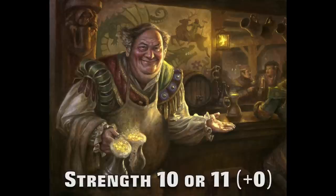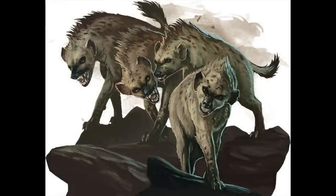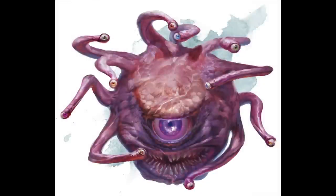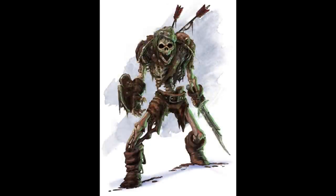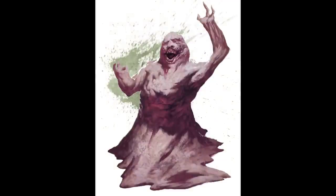At a strength score of 10 or 11 comes the plus 0 modifier — it's not bad, it's not good, it's just flat. Creatures here are Deer, Hyena, and Seal. Generic NPCs like Commoner, Bandit, Priest, and Scout. The Gauth and the Beholder have plus 0 strength, if you can believe that. Dryads, Basic Drow, Kinkoo, and Merfolk have it, as do Medusas and Mind Flayers — which actually surprises me a bit — and the Basic Skeleton. The highest CR is an impressive 22 for the Illithilich, the Mind Flayer Lich. The lowest CR is still 0 for things like Commoner, Deer, Hyena, and Lemure.